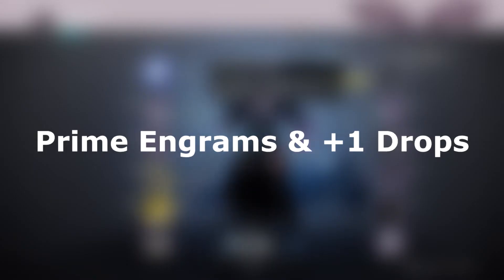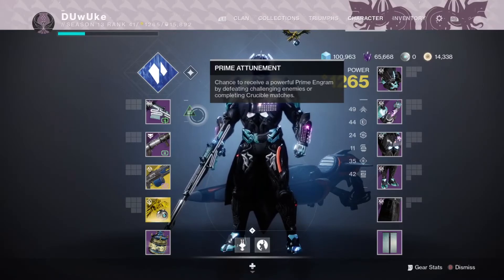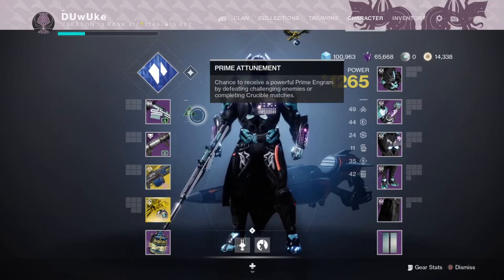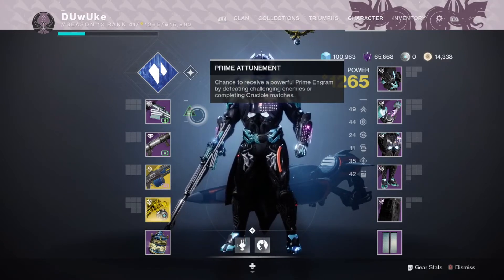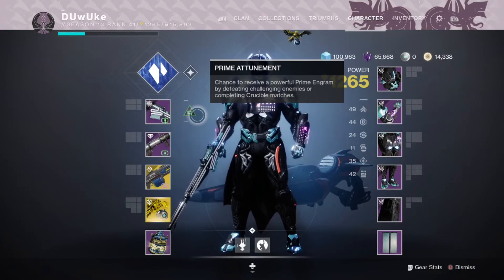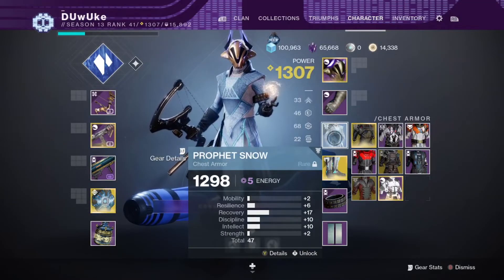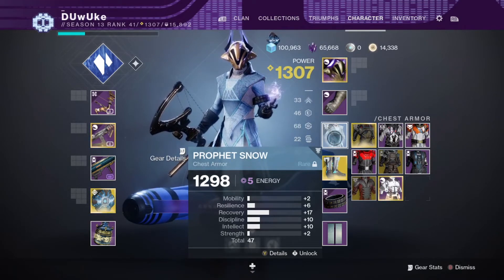There are also Prime Engrams and plus-one drops that can be received for completing Strike, Crucible, Gambit, and Battleground activities. Prime Engrams are engrams that will drop 3 above your base level, that can drop from any powerful enemy or completing a Crucible match. You can get 2 primes per day per character, which reset at daily reset, but you can get more than 2 if you haven't done all of your primes on a certain character for a longer period of time. Plus-one drops can be obtained at the end of a Strike, Battlegrounds, Gambit, or Crucible match — make sure to check these drops because they can uncommonly drop up to one higher than your base level, which will add up quite a bit in the long run.